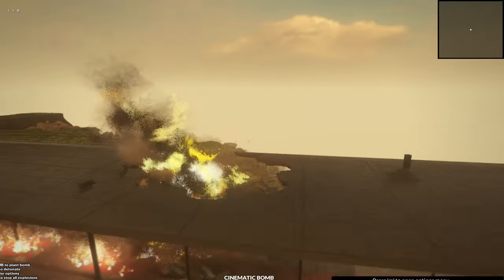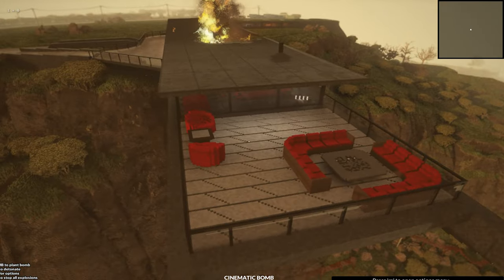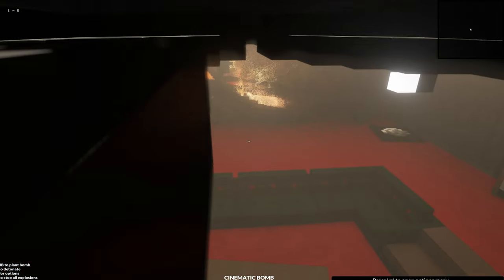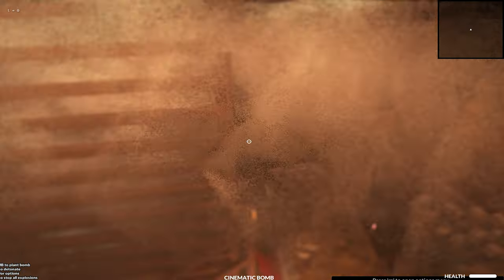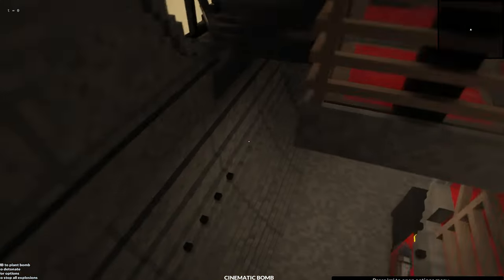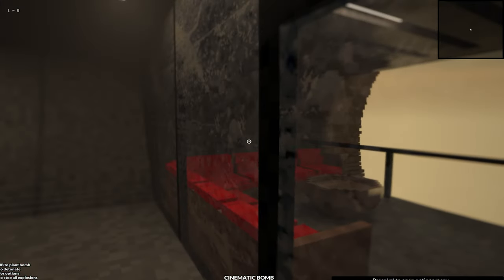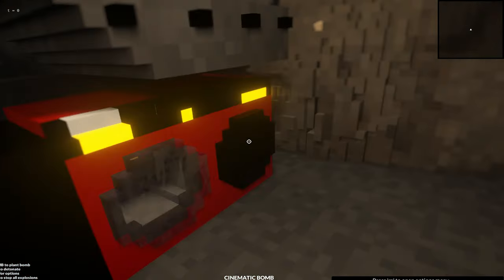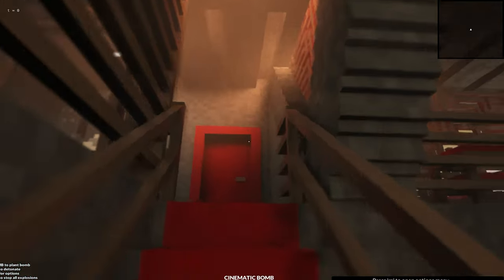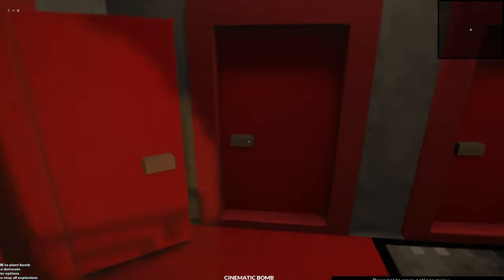Before we destroy it with the bomb, let's take a quick exploration before the fire destroys everything. At the front there's this very cool patio area with red leather couches. There's a second floor as well, and it looks like there's an elevator here. At the bottom there's a smaller and more enclosed patio, and a laundry room. There's also a bathroom and bed area.